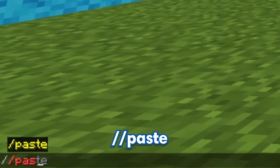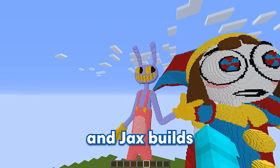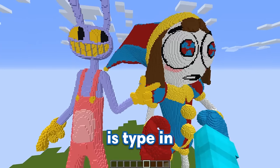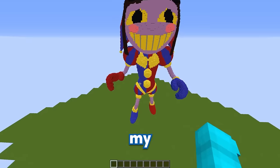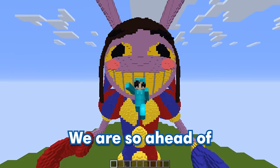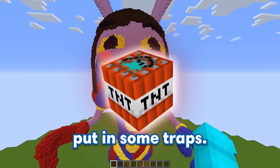Now that GE can't hear me anymore, I can type in slash slash paste — and our Pomni and Jax builds just spawned in! Now, to combine them into one character, all we have to do is type in slash slash mix — and oh my god, it worked! It looks like Jax just put on Pomni's little jester outfit! We are so ahead of GE right now, but I think it's time to put in some traps!